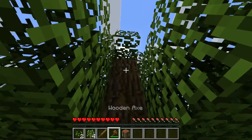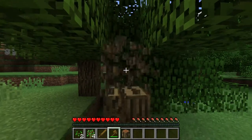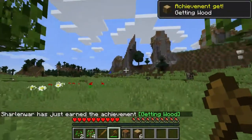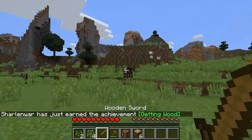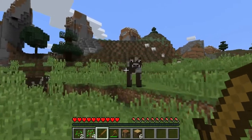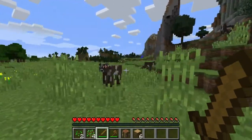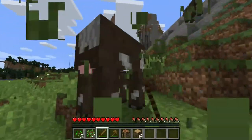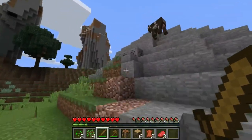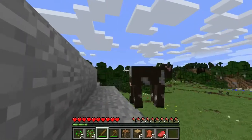There are grass path blocks you can make now in the game, which is pretty cool. They've also added igloos to the ice biomes. Let's test out the 1.9 combat - boom! Okay, that's how you sprint. That wasn't too bad with the wood sword. Oh look, there's coal here - I'm going to have to rebind some keys.